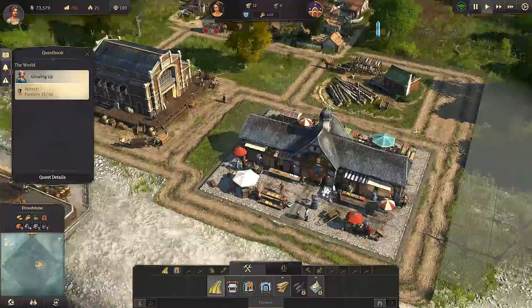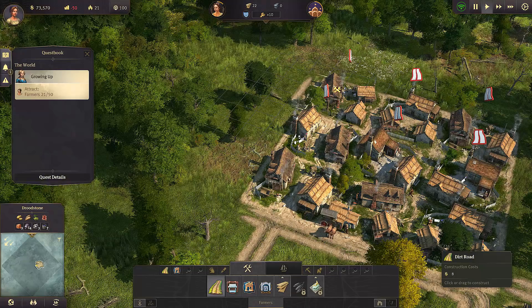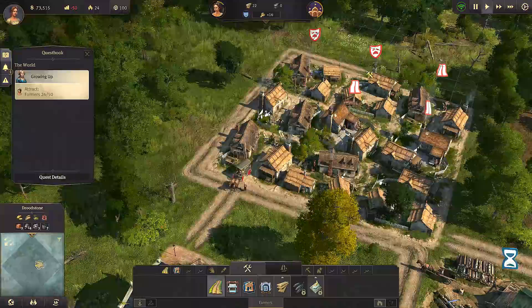I kind of wish I'd played these before because these are really good. What does this mean? Oh - how has that not got a road? Did I not build a road to connect those? Hang on - there you go.